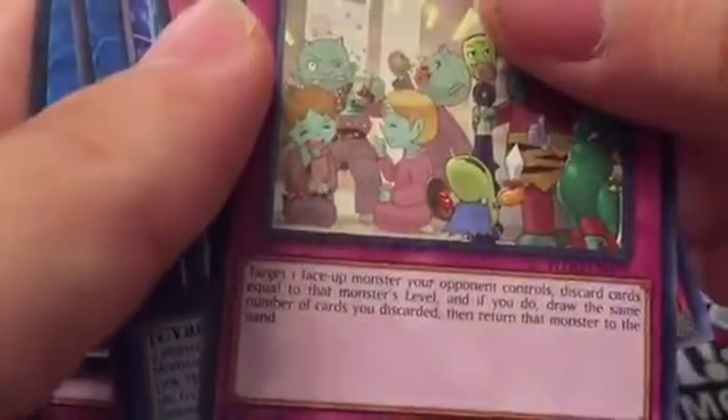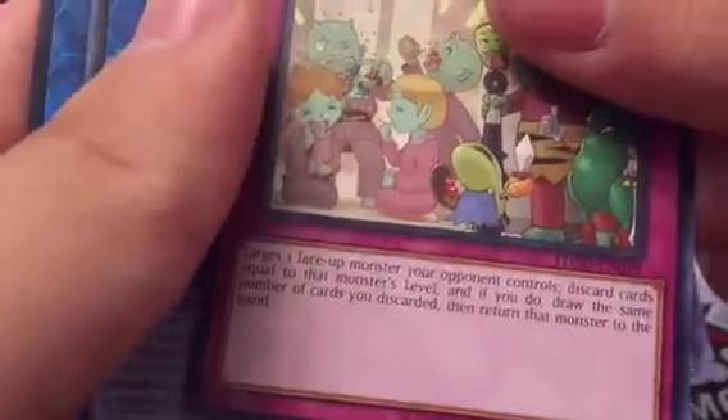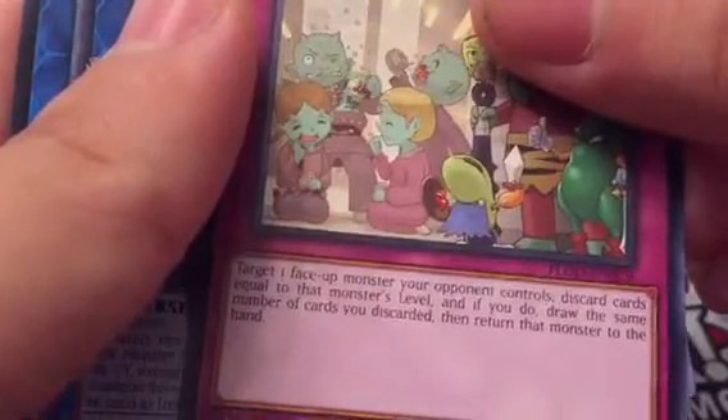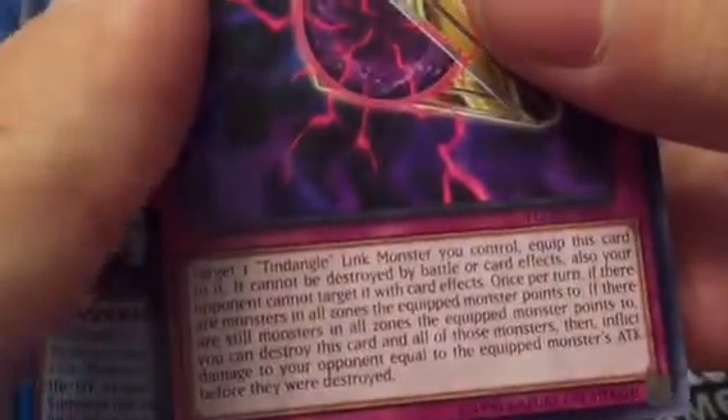Okay, let's see what these things do. Target one face-up monster you control, discard cards equal to that monster's level, and if you do, draw the same number of cards you discarded, then return that monster to the hand. Gregogon's End.